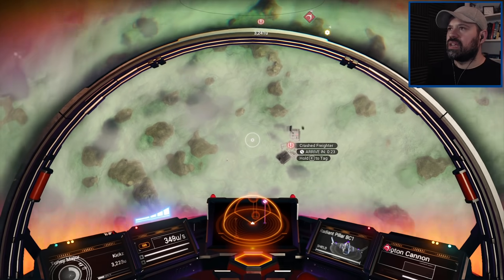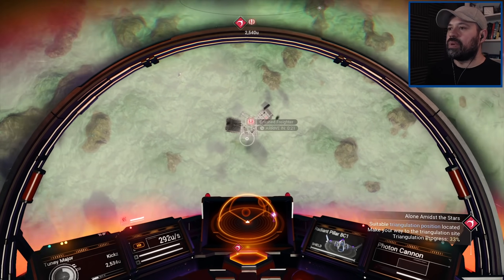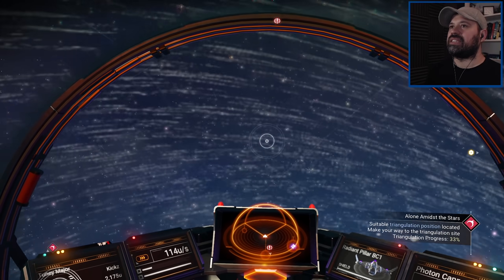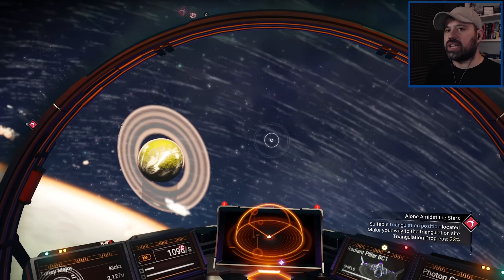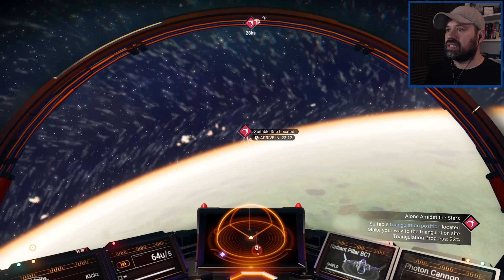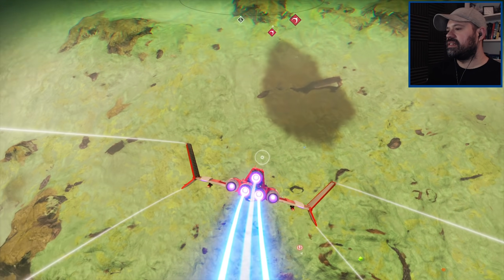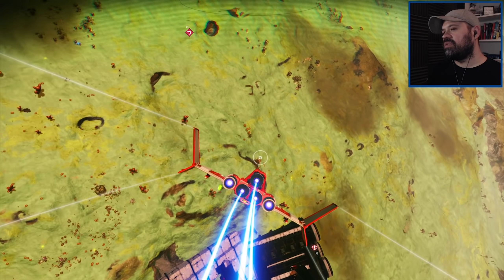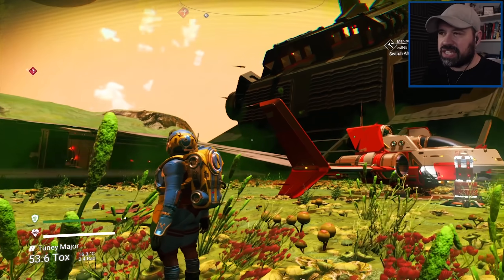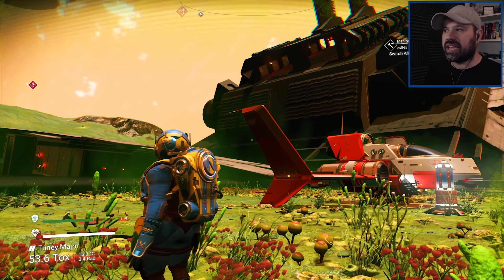It's off-planet so it's a crashed freighter - this might be tasty! I think this is also the toxic planet, so we might be killing multiple birds with one stone here. Not only is the crashed ship here, I think this is also the planet suggested as the next location for the next beacon to continue the story - which is amazing. Is it? Yes it is! Let's make a nice landing close enough. It is a huge freighter, wow!